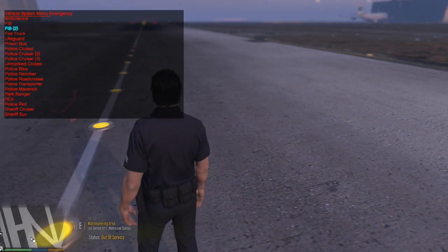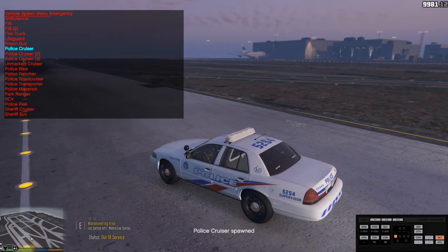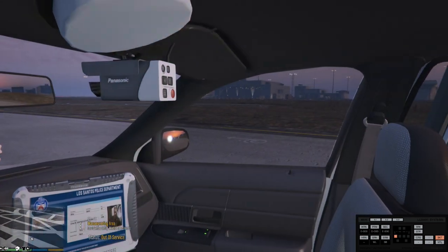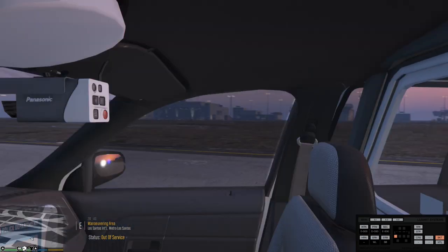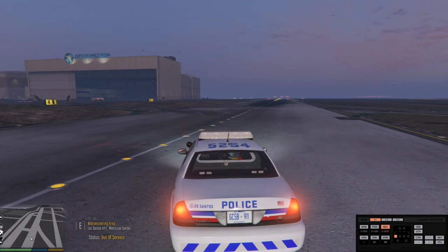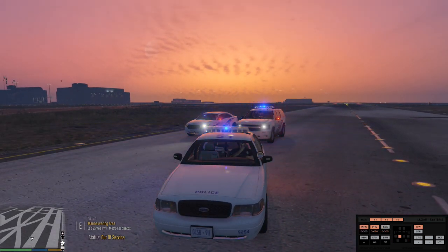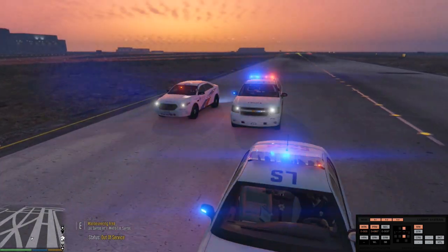Let's go back to our Simple Trainer — Vehicle Spawning, Emergency — and let's now go down to Police Cruiser. Look at the inside of this thing, guys. That's very nice. Look at the radar right there. Nice partition in it. Very nice. I'm going to go to stage one, stage two. These are so nice, guys. Turn the lights off. And stage three. What a nice pack, ladies and gentlemen. Very nice pack.